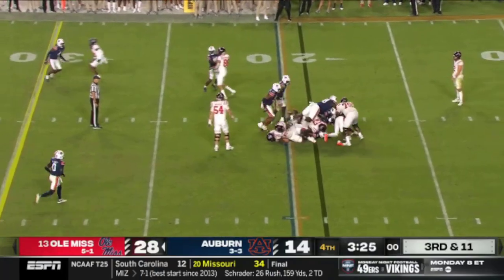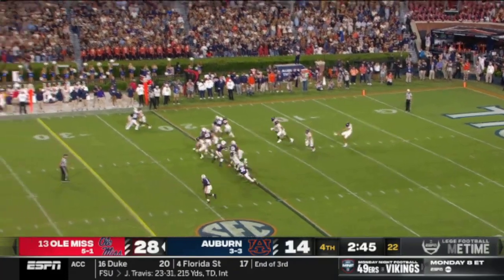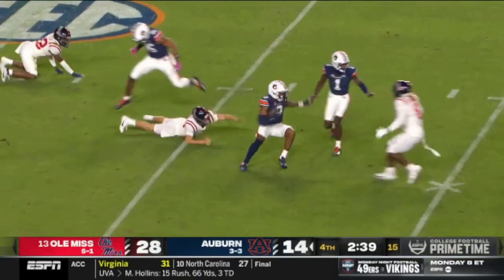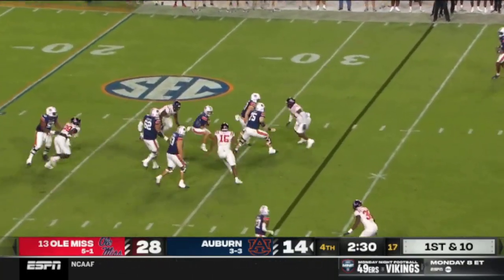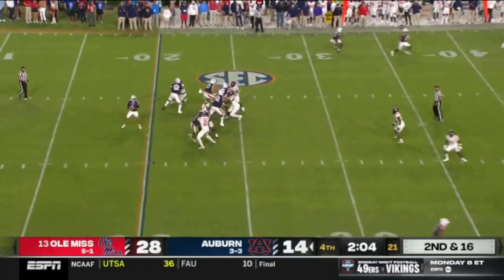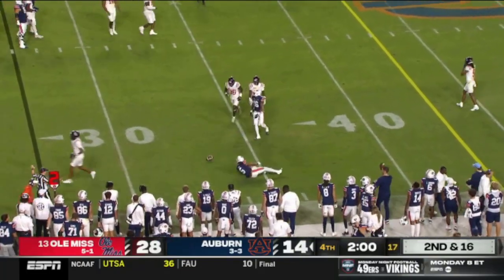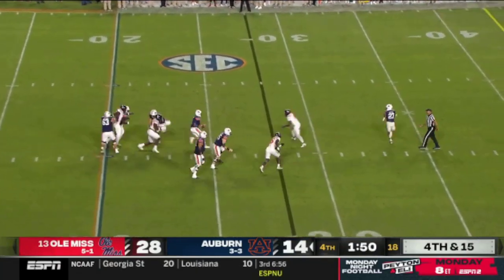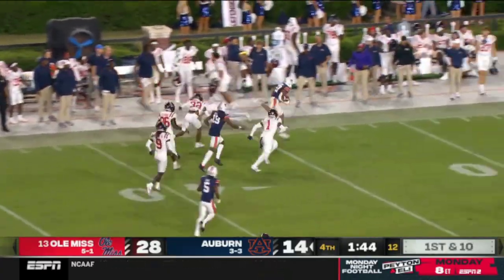Third down and 11 — nowhere to go here as they just run off some clock. Coming up before they play Alabama — there's more from inside the 35. Thorn is going to be taken down under Ron Roberts, the defensive coordinator for Auburn. That was the early stage of Pete Golden's career. Fourth and 15 after the timeout — Thorn to Hunter, trying to extend things downfield.